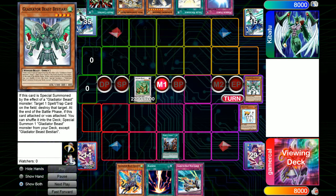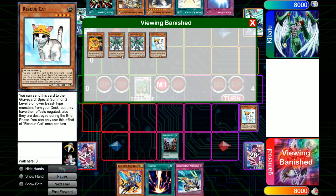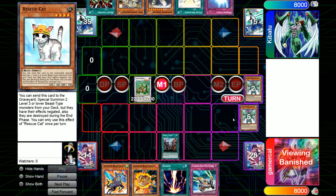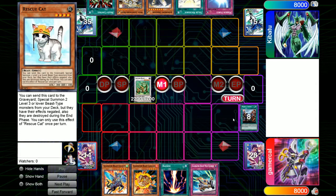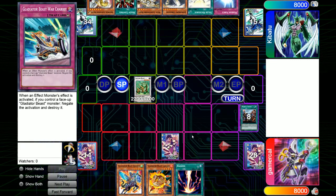This Painful Choice is going to get rid of the rest of the Rescue Cats. It's going to put two copies of Bestiari — because even if I get given one, I want one in the graveyard for Darius plays later on — and we have Laquari as the other option. Kib just chooses Laquari to go into hand, so the two Bestiari's and my remaining Rescue Cats go to the graveyard. We have Naturia Beast out turn 1 that stops all the Change of Heart and Pot of Greed type shenanigans. I do set the War Chariot anyway to make it look like I might have Mirror Force.